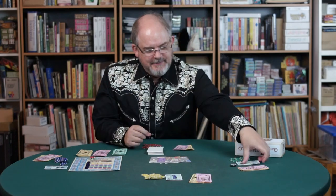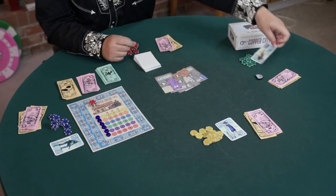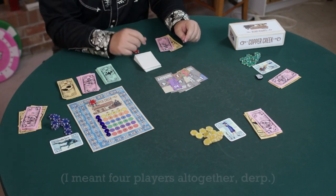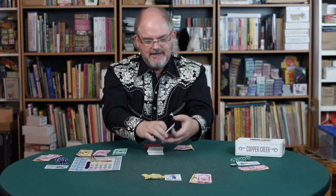I've got four players joining me today. These are cards from Before I Kill You Mr. Spy. I've got Jessica Beach, Maxine Kelly, and the Invincible Sarno. We're going to get the game set up and get started.